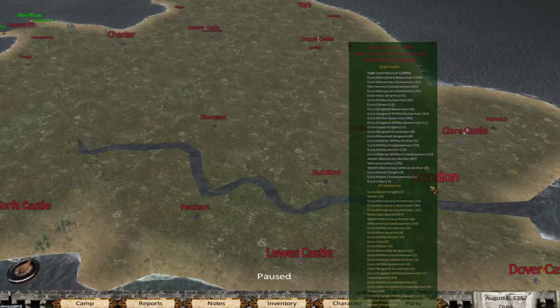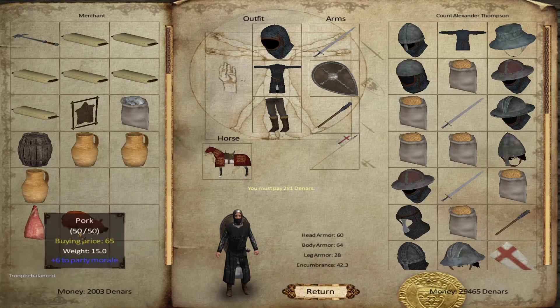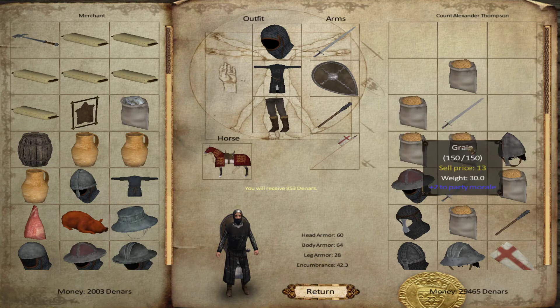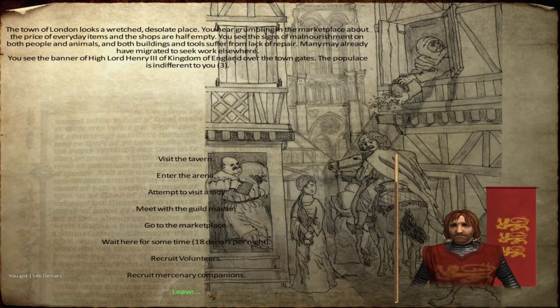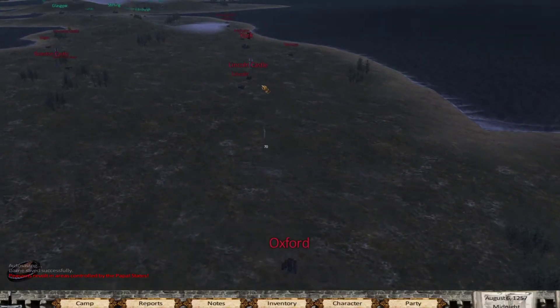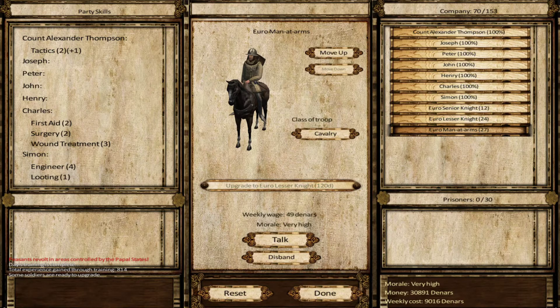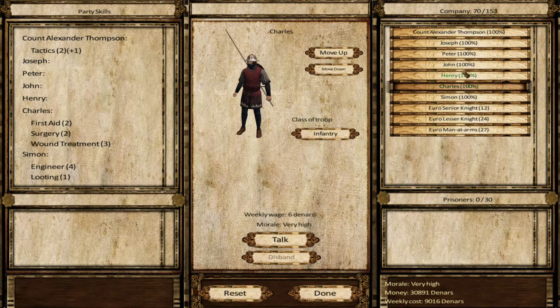Over here - can we get any food? Yeah, plenty of food. Get some of that. Sell this. What we'll do - we'll head back up to Lincoln, see if we can do some of the minor upgrades. 31,000 - yeah, I suppose we could see if we can do some of that actually. So Peter's got a horse, so we need Charles and John.